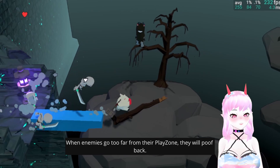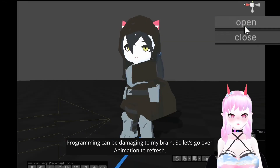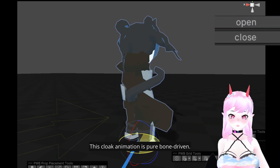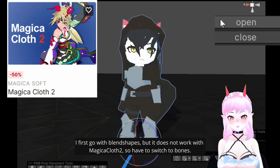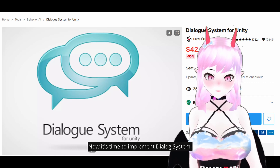When enemies go too far from their playzone they will be pushed back. The blob animation is full-bone driven. I first went with blend shapes but it still didn't work with the tool, so I had to switch to bones. Looks cool.